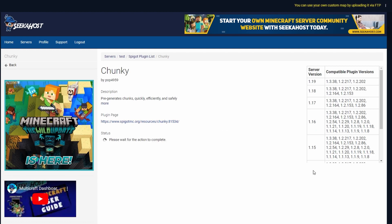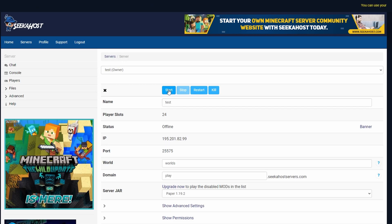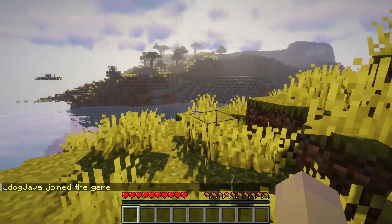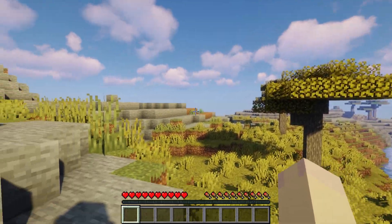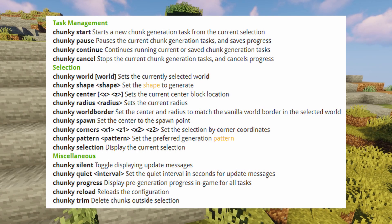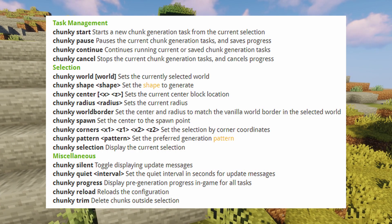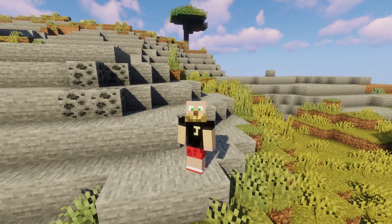All we've got to do now is start up the server, load in, and we'll go through some of the commands to generate your world. Let's head back to the main panel and start the server back up. So we've just logged on to the server — nice and brand new world. We now want to do all this generation so it doesn't happen when players are flying around. The image popping up on my screen right now shows the commands you're going to use. Follow the link in the description and it will take you to the plugin page which has all the commands you need.